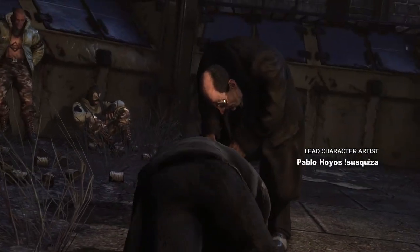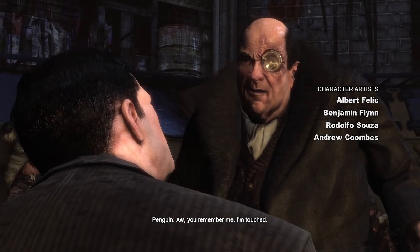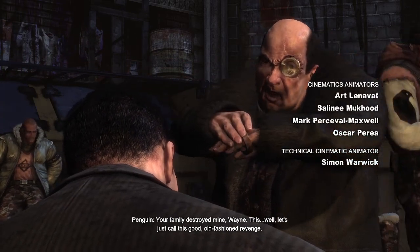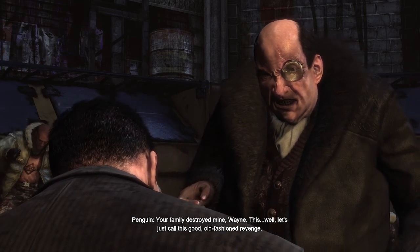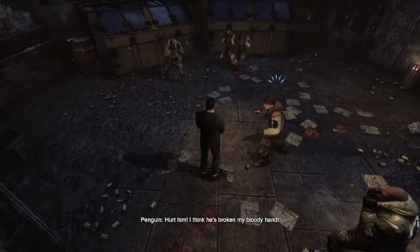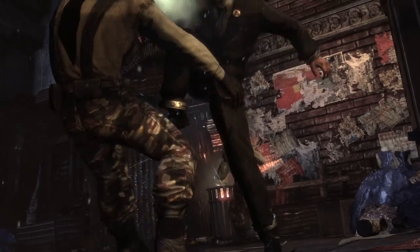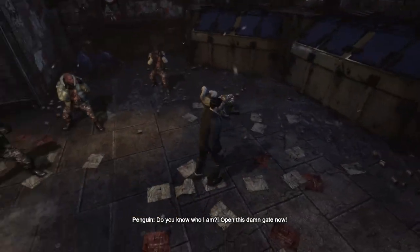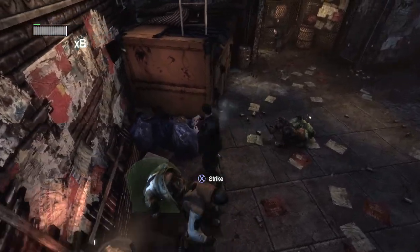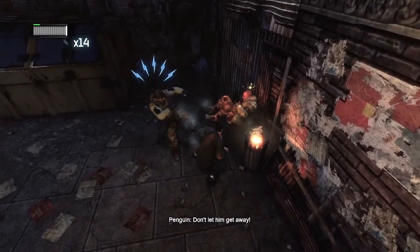Wakey, wakey, wakey, Wayne. What's up? Do you need me to call your butler? Cobblepot. Oh, you remember me. I'm touched. Your family destroyed mine, Wayne. Let's just call this good old-fashioned revenge. Get him! You think he's broken my bloody hat! Do you know who I am? Get rid of him!